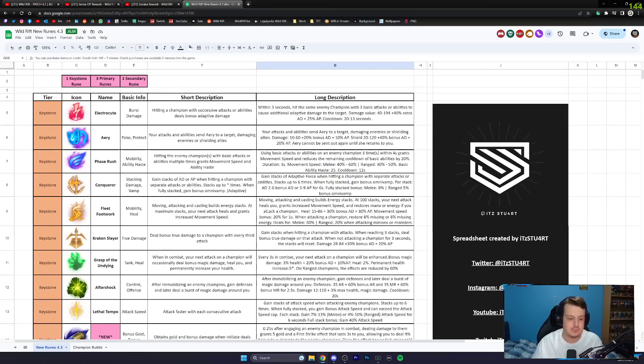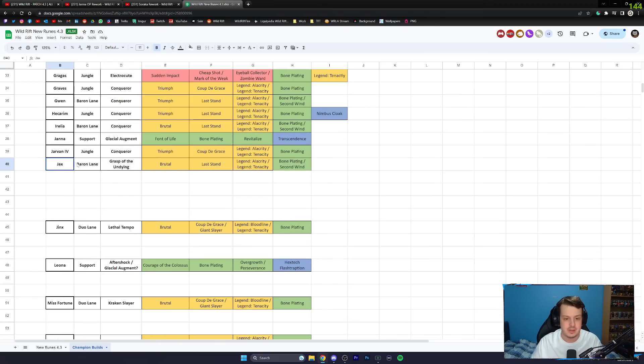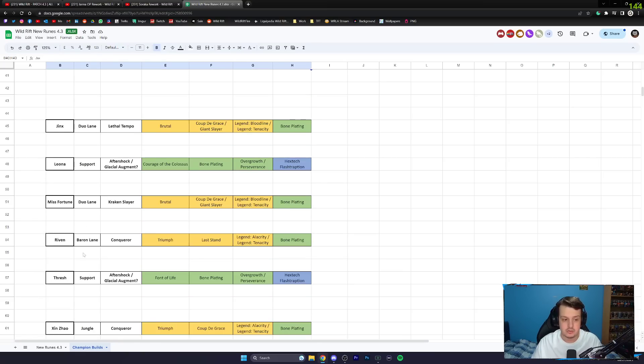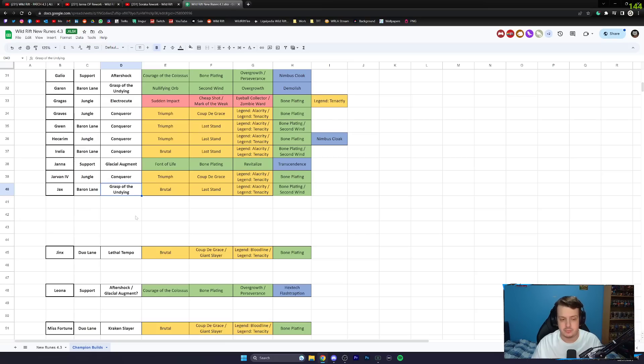I'll leave the spreadsheet in the description. I've also got a second tab called Champion Builds, where I'm going through every single champion in the game giving you the best runes — primary runes, secondary runes, keystones, rolls, everything. I'm only up to Jax so far, but I'm working on getting this all done before patch 4.3 goes live and updating my website at the same time.